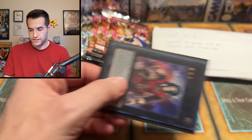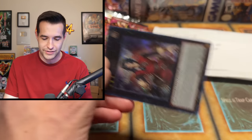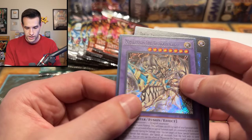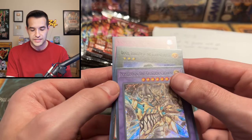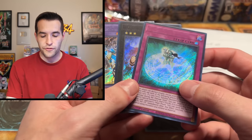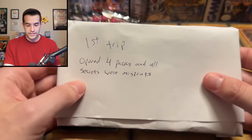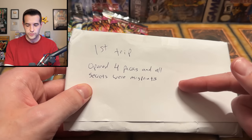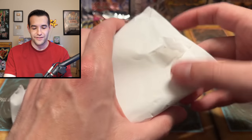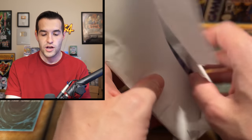You can tell right away there is a misprint on these cards — the name is missing. We have one, two, three of them. This one has somewhat of a name — it has the stamp. A lot of times the stamp is less valuable in terms of misprint price because you can physically remove names, making it hard to differentiate a legitimate factory misprint from one that was altered.